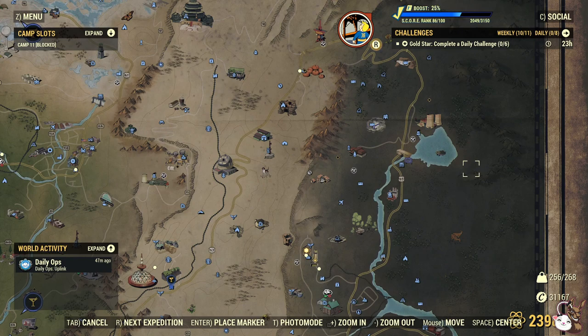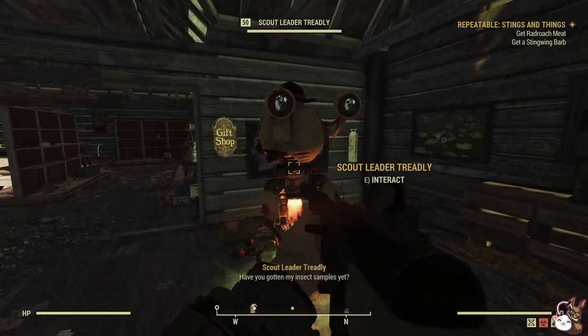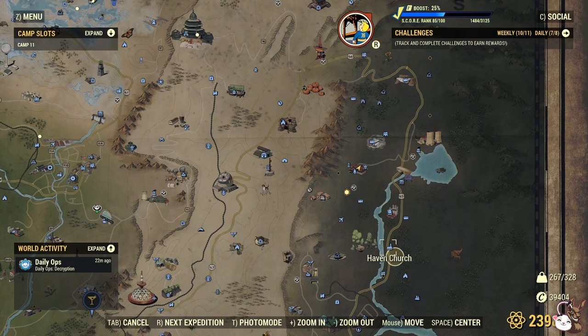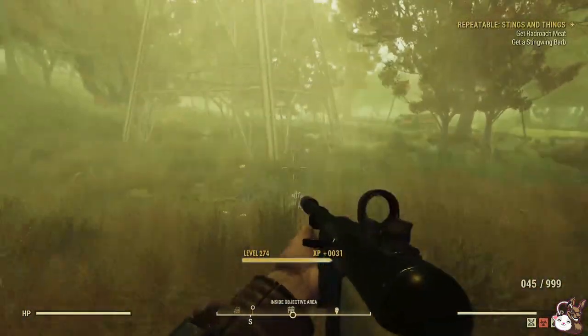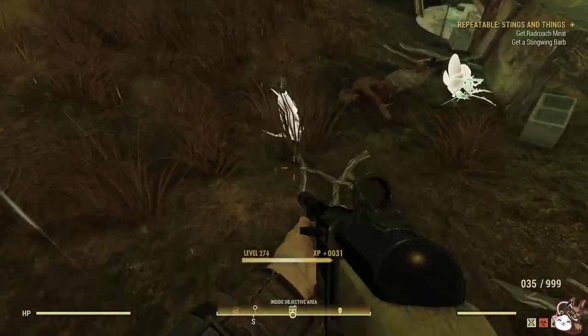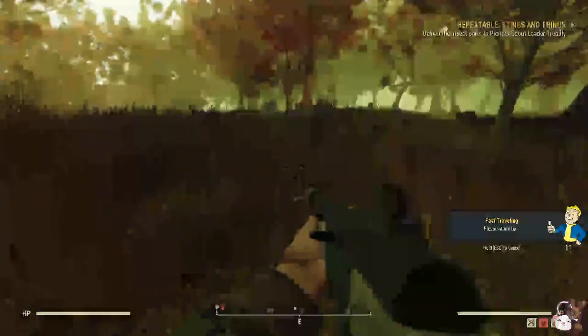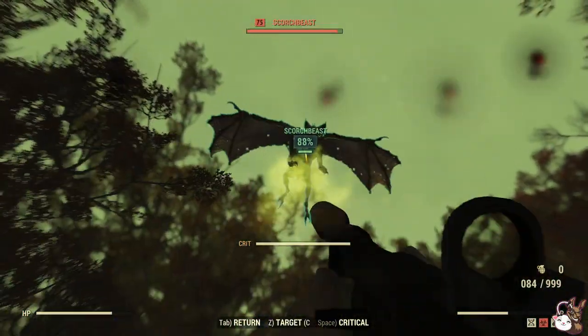Last but not least — and make sure you stay for this important bit — it's the daily quest at Dolly Sods Wilderness called Sticks and Things. You have to collect items like rad rope meat, blood bug something, stick wig barb, and a few others. The key tip: most people just grab one, but because they're declared as junk, do not scrap them — keep them. Next time you go, you'll most likely only need to get the rad rope meat if it hasn't expired from your last playthrough, making it much easier. It has the same 25% chance of a possum badge drop as Operation Tidy.